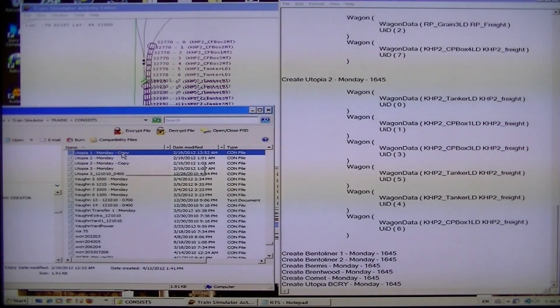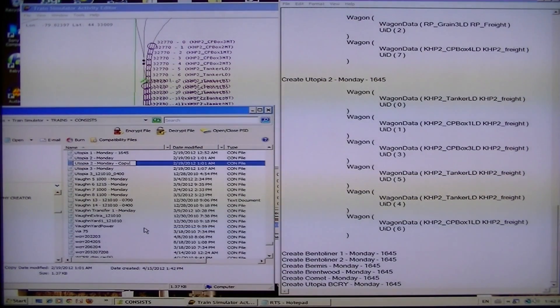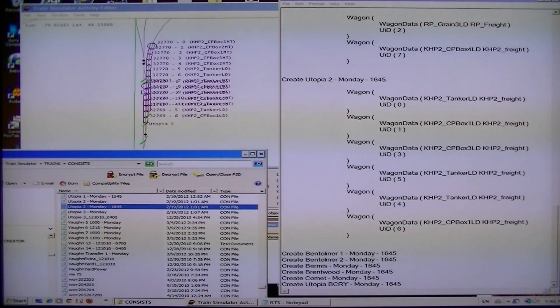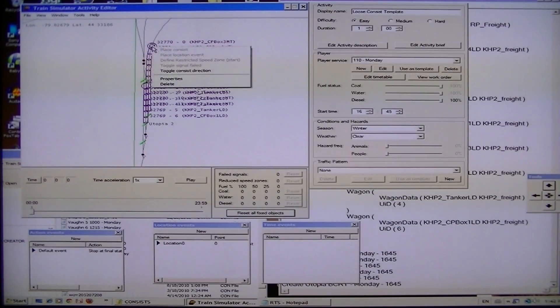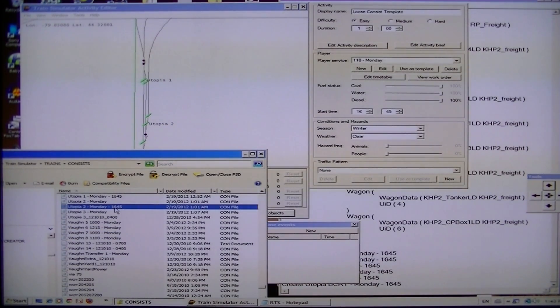So what you want to do here is right-click and rename. It doesn't save it as a text file as you noticed. There is one text document in that list but that was from an error from previous. You now have your new Utopia 1 and Utopia 2. Rename this. These consists no longer exist — delete them. Delete that. You now have a Utopia 1 and Utopia 2 based on this.